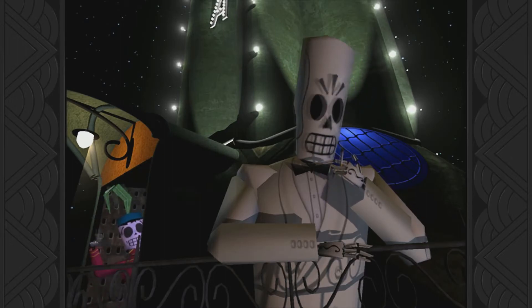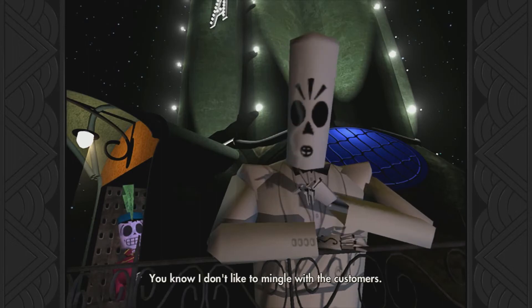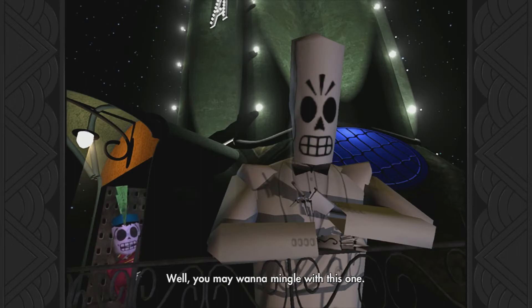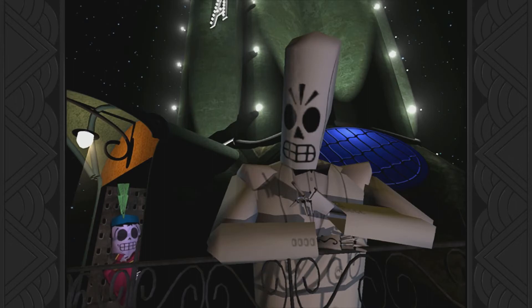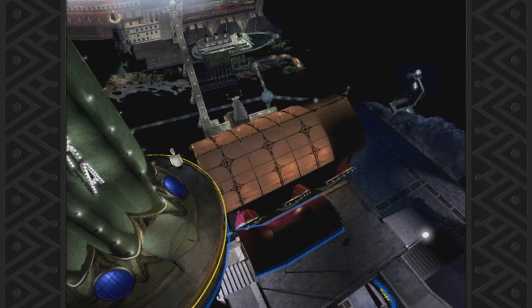We're a big shot now in Rubacava. Hey boss, you gonna come downstairs? I got a customer asking for you. You know I don't like to mingle with the customers. Well, you may want to mingle with this one - she sounds like your type. That's Lupe, by the way. Well, looks like a quiet night in old Rubacava. But look at this place - it's very different. We have our own club now. There's a lot more to it, but we're gonna end it here. I hope you enjoyed, and next time we'll start our adventures in Rubacava.